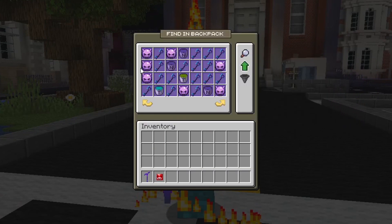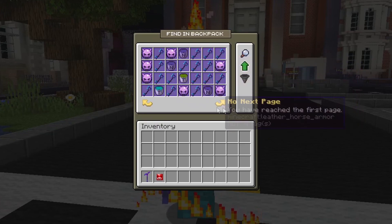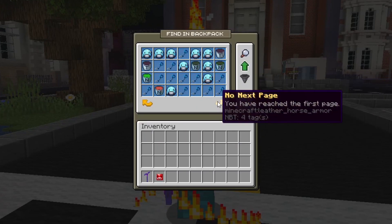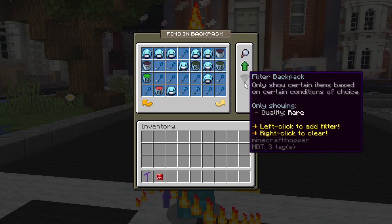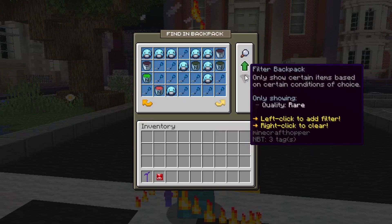Let's say I want to see my mythics — all my emotes, my keys. I have a lot of keys. If you want to clear it, right click. Let's go see the rares. All these rares that I have — it's really easy to use, and I honestly love it because it keeps me organized, and I am horrible at organization.